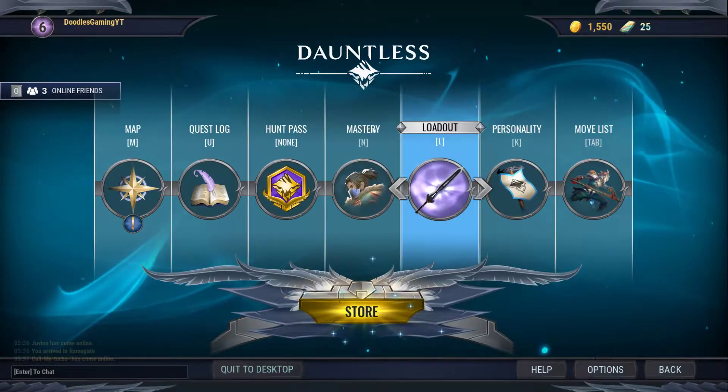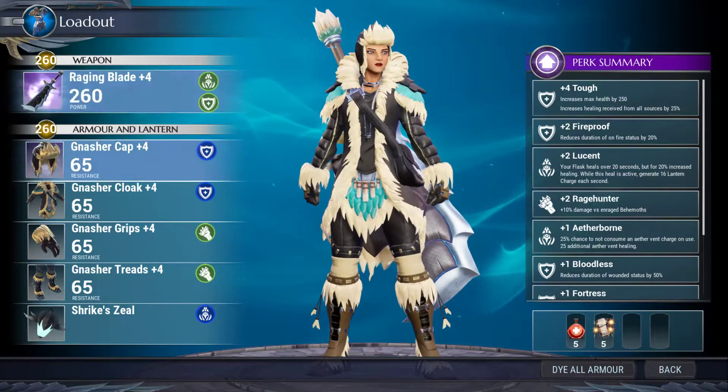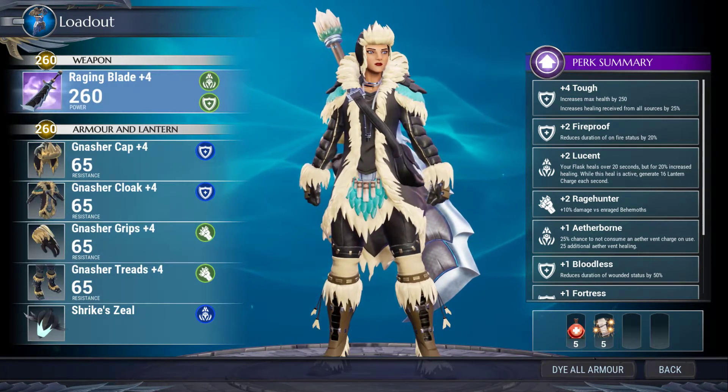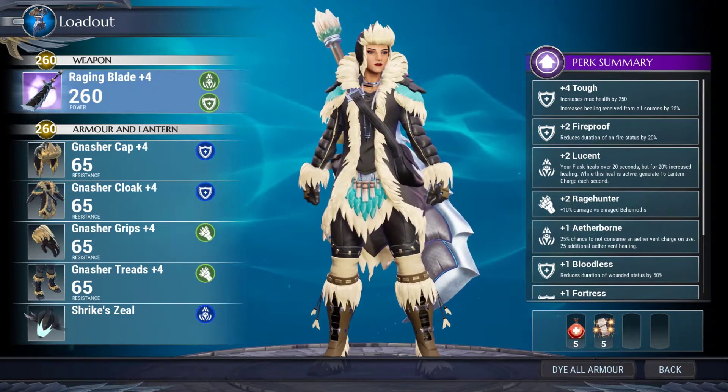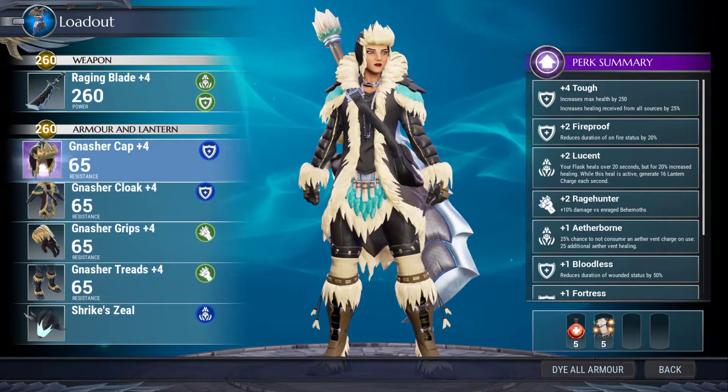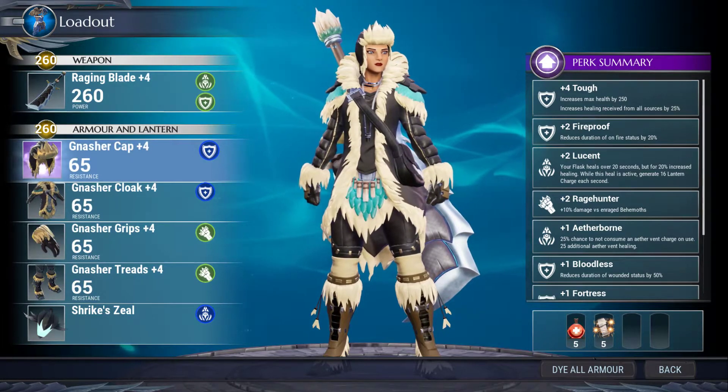So I took the liberty of, at your guys' advice by the way, finally upgrading some of my equipment. I hadn't upgraded any of my equipment since I started and I saw you guys in the comments say to upgrade. That's what I did — my sword was at 140 power, now it's at 260, and each piece of armour was at 35 and now it's at 65.